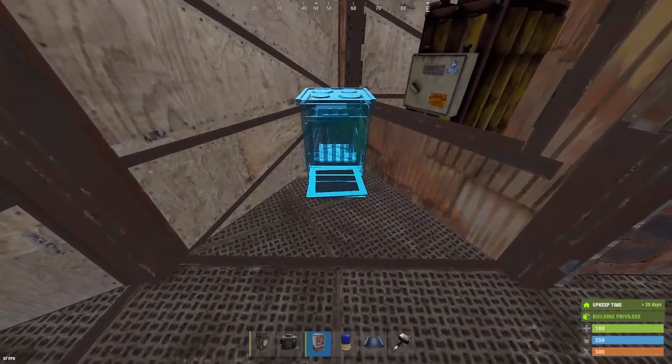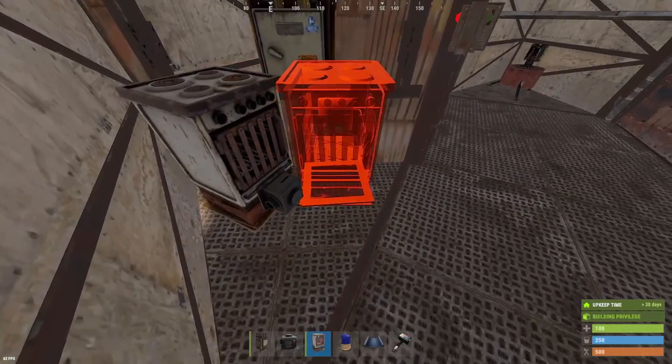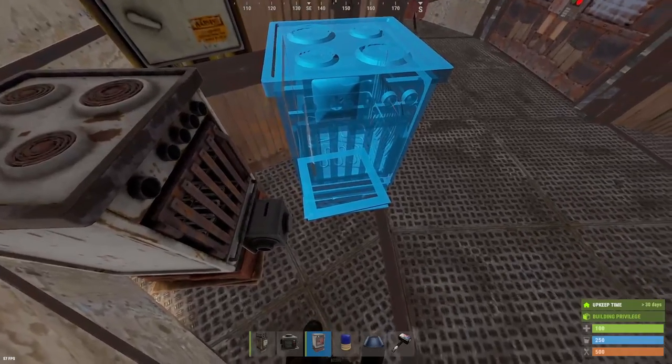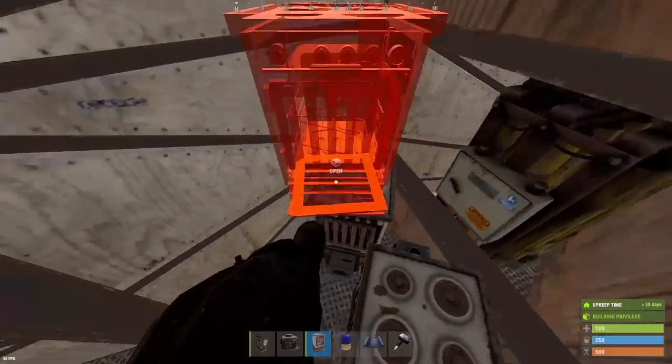Outside of one of the large battery rooms, we're going to put three electrical furnaces. And if you really squeeze and finesse it in here, you can twist it around really super close so that it's still behind the door. And you'll still be able to put those adapters on there.